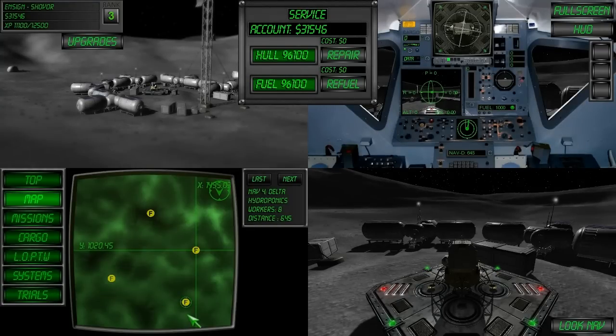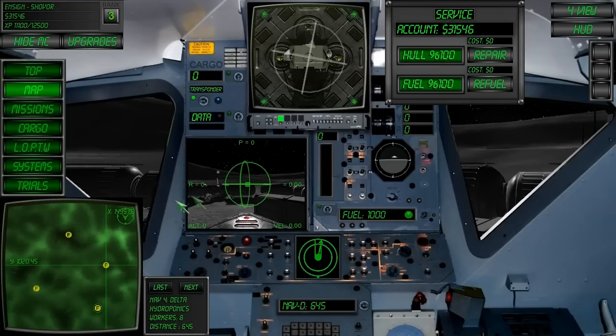Have a look at the map, find Delta Base — it's approximately in this location. Before we take off, make sure your transponder is activated and buy some additional fuel.